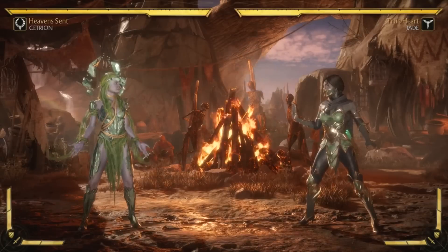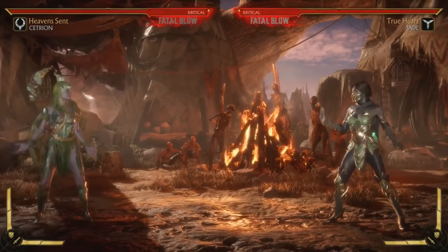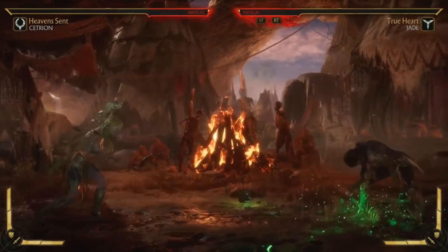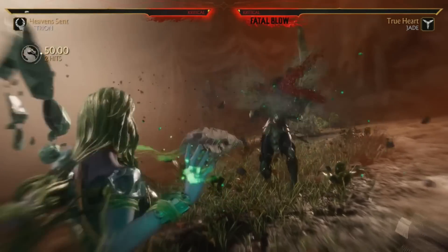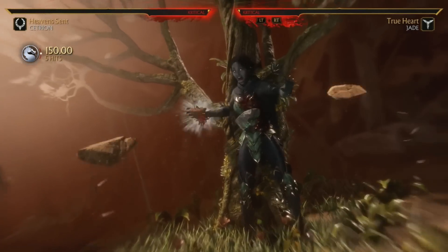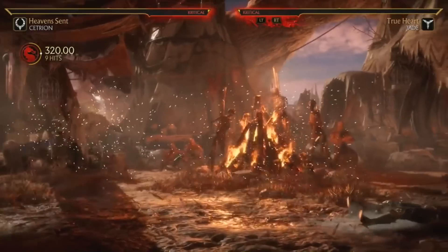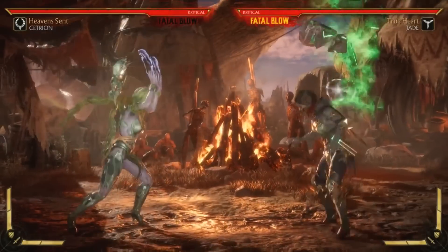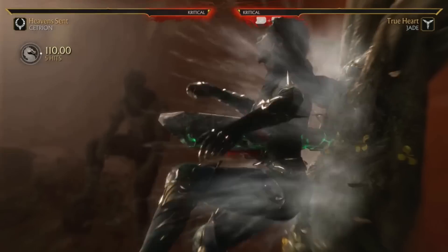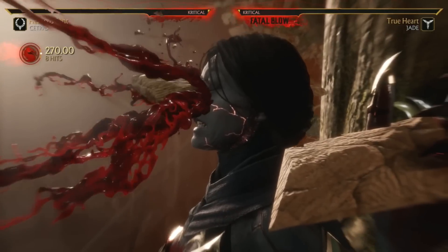Let's check out her fatal blow before going into loadout two. This one is extremely powerful — it actually drops down from above so no matter where on screen the opponent is, it's going to hit them on the top of the head. It is awesome for zoning exchanges. You can literally sit there, look for the opponent to throw a projectile, and you've got them. She becomes extremely deadly when she's in fatal blow range — you'd expect that from an elder god.